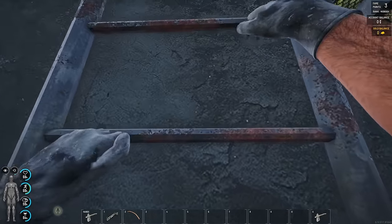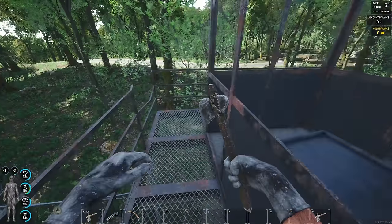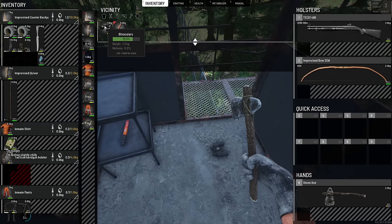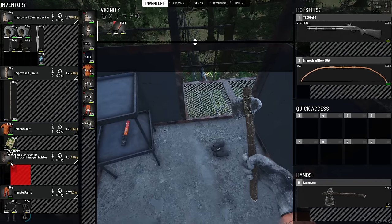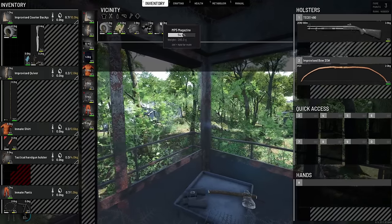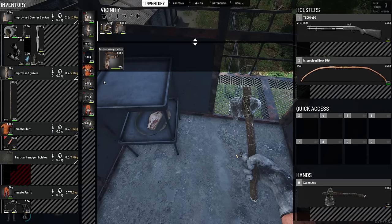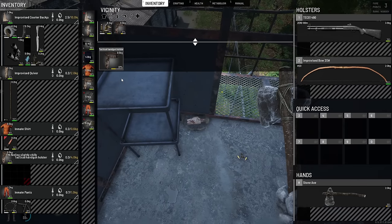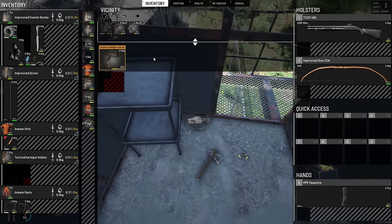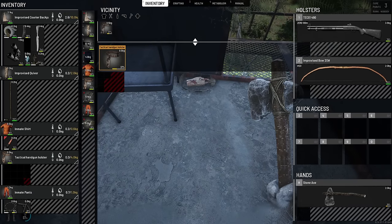One thing that we need to keep track of is our hunger — it's down to 50, which is just fine, but we do need to start looking for some food. We can obviously kill an animal, skin it, make a fire, cook it and all of that. But finding some fresh food would be even better. That's gonna be some binoculars — I don't even know if we can keep this to be completely honest. The binoculars are good but we really cannot take them at the moment. There's gonna be another handgun holster which is actually a lot better than the one I have, so I'm gonna switch them out.